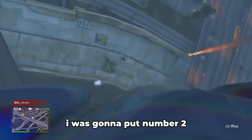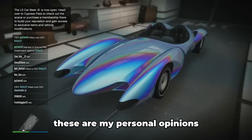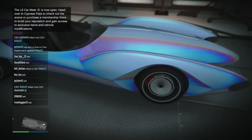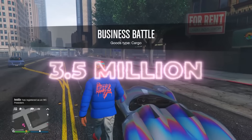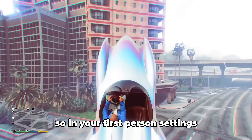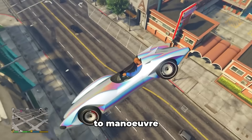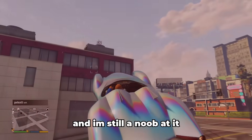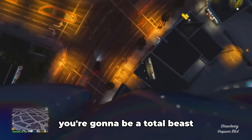Number 2: the Scramjet. Y'all didn't think I was gonna put this at number 2, huh? These are my personal opinions, so I don't want y'all ragging me in the comments — but let me know your suggestions below. The Scramjet costs $3.5 million and it's really similar to what you can do with the Deluxo. Set your first-person settings to hood view. It's a really hard vehicle to maneuver — took me a while and I'm still learning — but give it time and practice and you're gonna be a total beast with it.